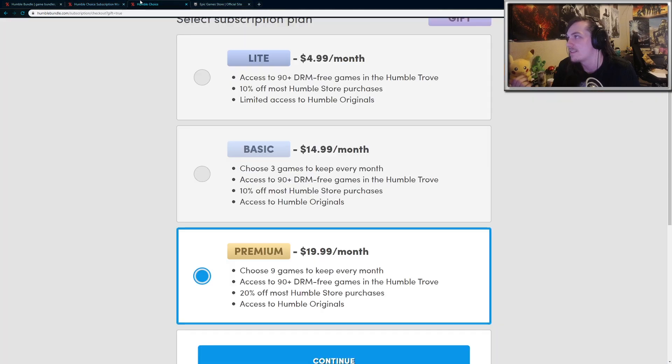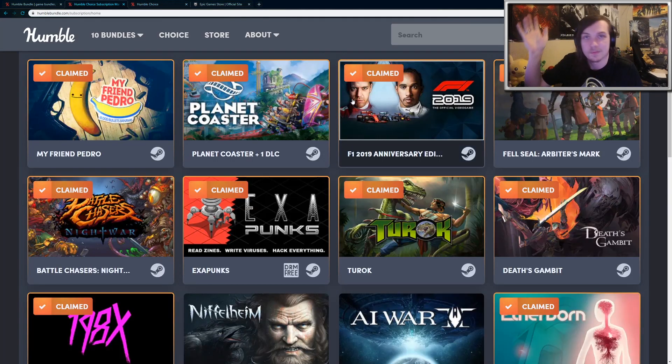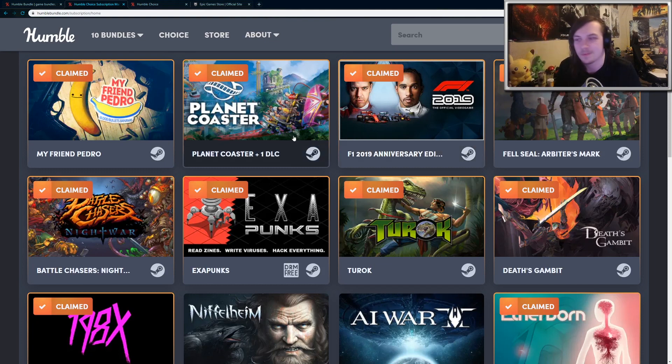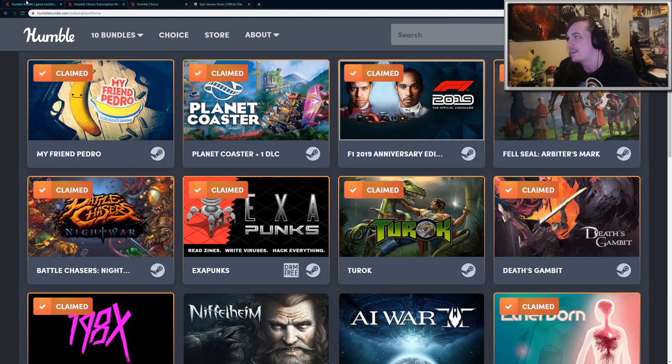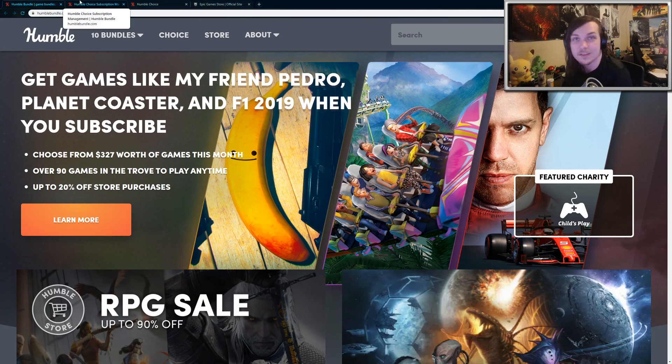Besides that, it is kind of expensive, but if you are planning on picking it up there will be a referral link in the description below, and you do get a couple of extra perks for purchasing Humble Choice as well. Make sure you get the free games on the Epic Game Store. I hope you guys are having a good March — spring is coming up soon, so thanks for watching and have a nice day.